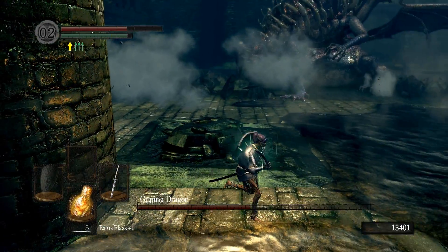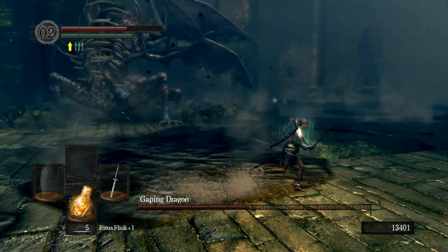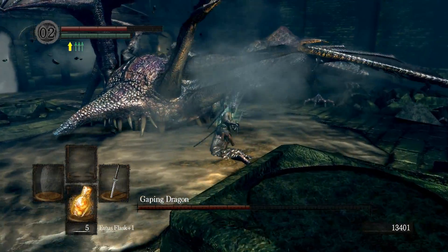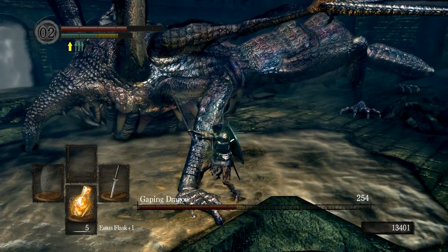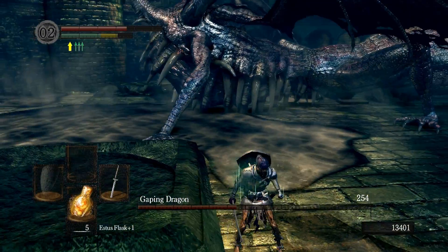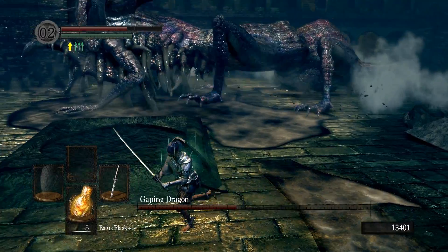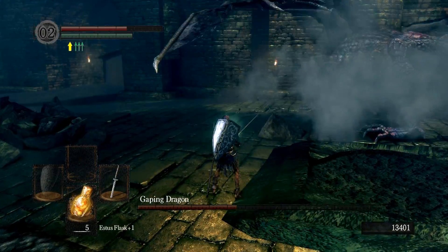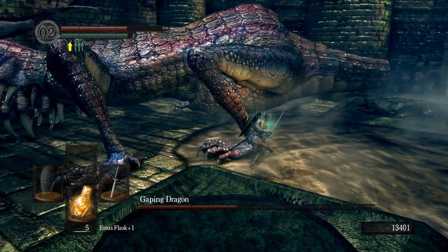That's his grab attack — if he grabs you with that, he will pick you up and eat you and you will die. There's the head slam again — that's always good. Be aware that sometimes this boss has a tendency to lag out a little bit and will randomly head slam in a direction he wasn't facing. So I need to get back in and start chopping up his legs.